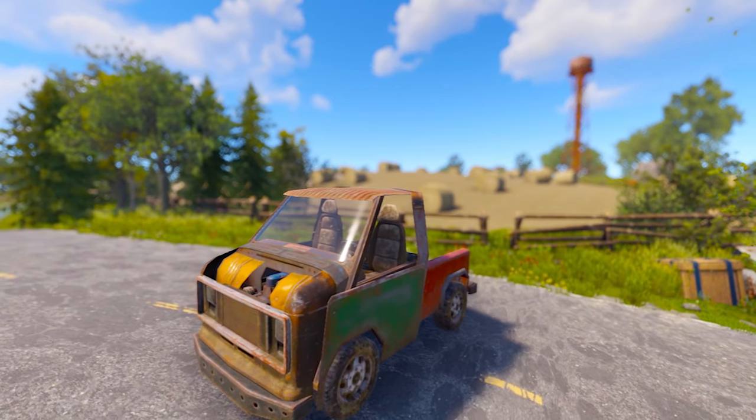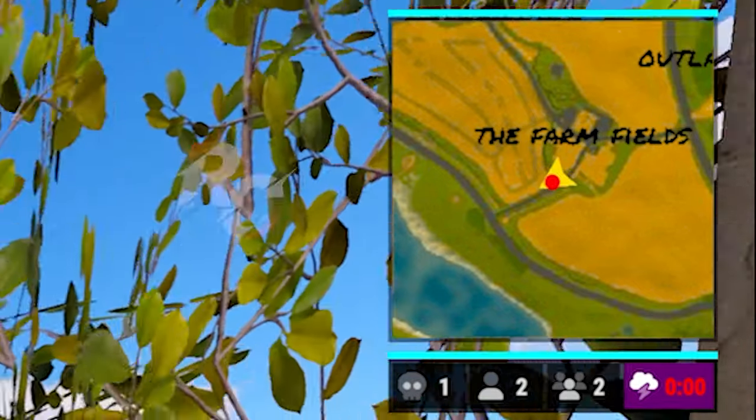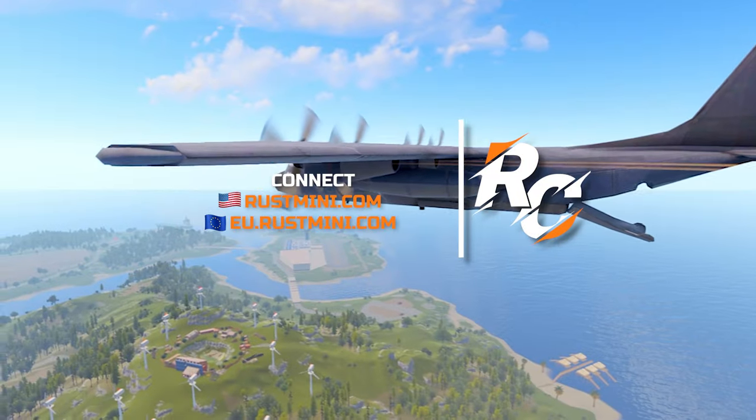Use vehicles to traverse the island along with a custom minimap that shows kills, players, and groups remaining, and time until the storm shrinks. Check out the Battle Royale in Rusticated's minigame server today.